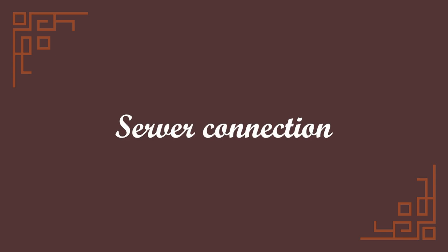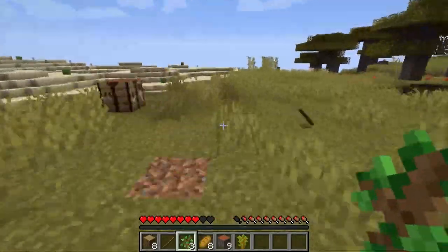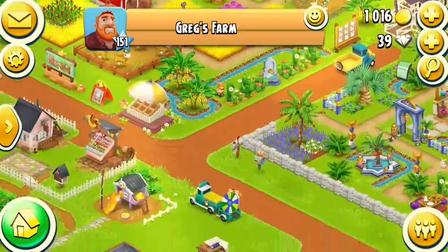Number one: Server Connection. This is the number one thing I see in professionally made games. It can be represented in different forms, like global multiplayer, visiting, trading with other players, or as much as a simple leaderboard. The point is, your game has to go online. And here's why.